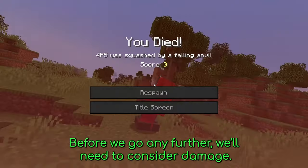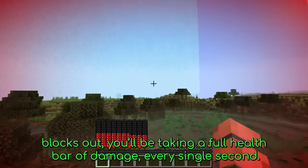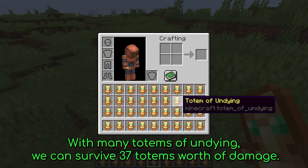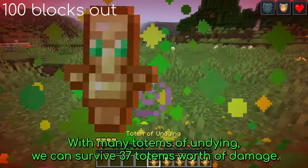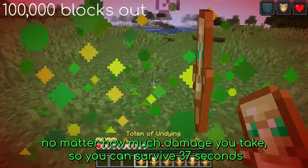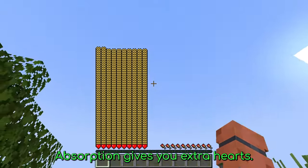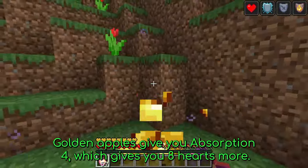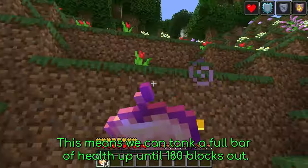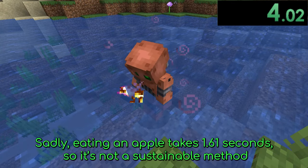Before we go any further we'll need to consider damage. Every five blocks adds a heart of damage per second, and at a hundred blocks out you'll be taking a full health bar of damage every single second. With many totems of undying we can survive 37 totems worth of damage. The good thing about totems is that they stop you from dying no matter how much damage you take, so you can survive 37 seconds at any distance past the hundred blocks. Absorption gives you extra hearts — golden apples give you Absorption 4, which gives you 8 hearts more. This means we can tank a full bar of health up until 180 blocks out, though sadly eating an apple takes 1.61 seconds, so it's not a sustainable method of survival.